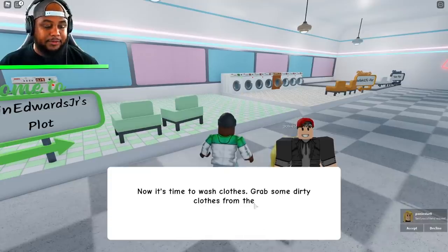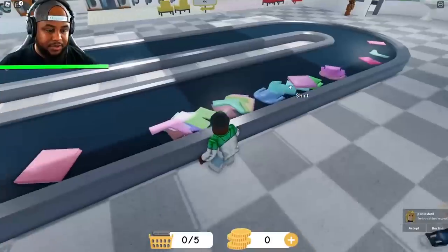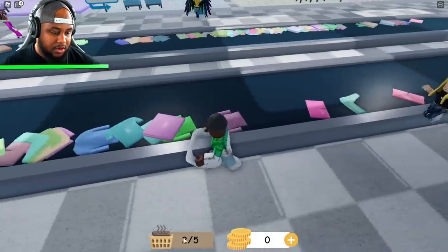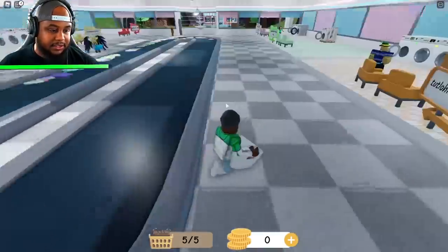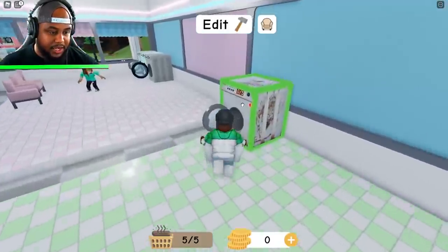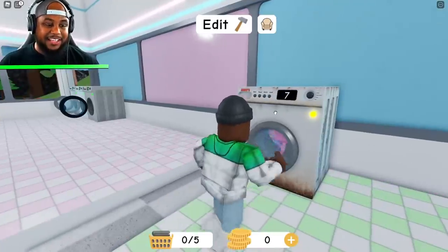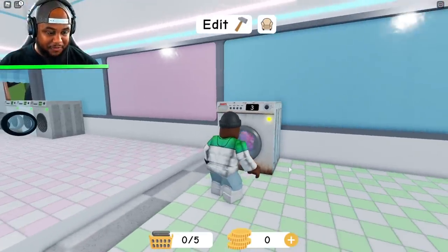Now it's time to wash clothes. Grab some dirty clothes from the conveyor. Okay, so we got some dirty clothes here — we got shirts, towels, and a sweater. Let me grab a sweater. We can grab five things guys. Underpants, underpants. Okay, I got five things. Now do I go put them in here? And it closes! So it has like a 10 second wash on it guys, and then we make money from that. Done!